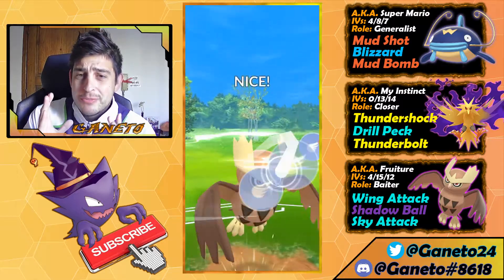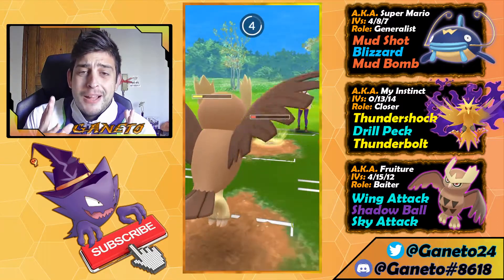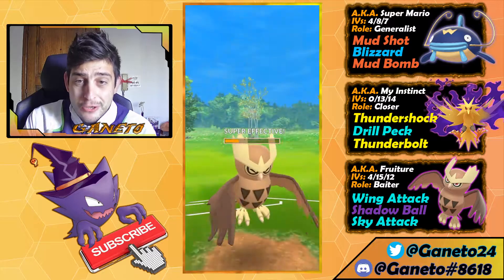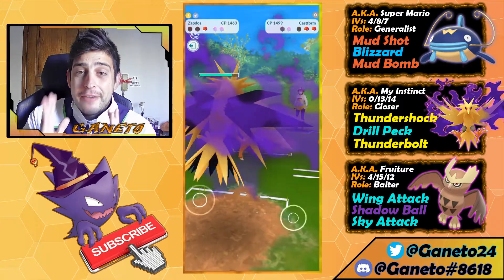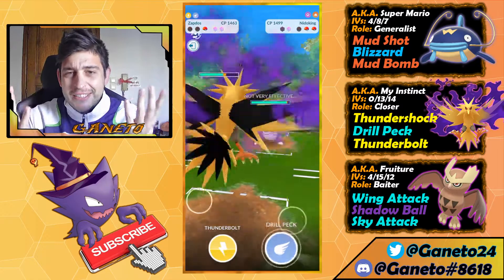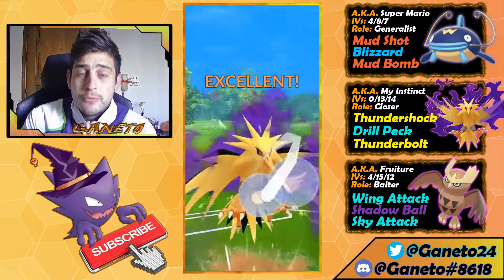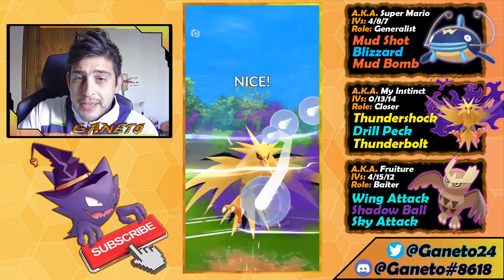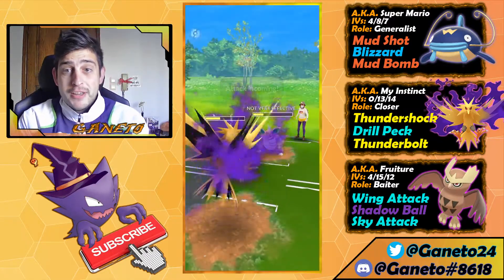We can still have a chance because we have the Noctowl which can do some severe damage with the Sky Attack — they are gonna take it. That thing is also bulky so we have to take the move and rely on our Zapdos to finish off. We are up a shield and up on some energy but on a tough spot because they have two Pokémon in the back. Here comes a Nidoking — who plays that? They also have Sunflora, and I don't know what moves they might have, so here comes a move with a Drill Peck.